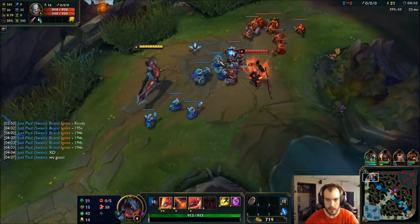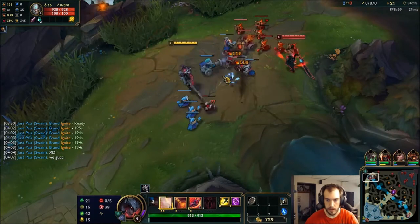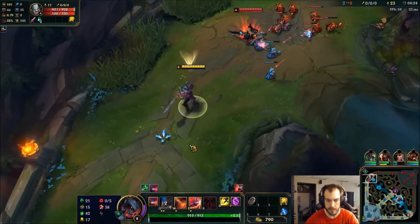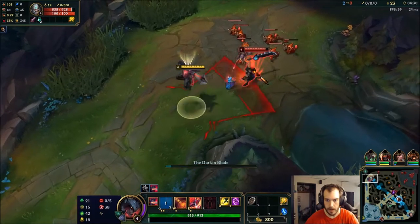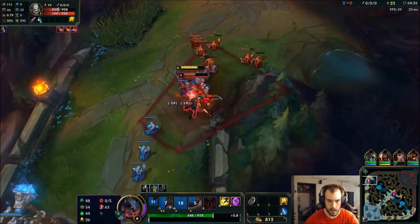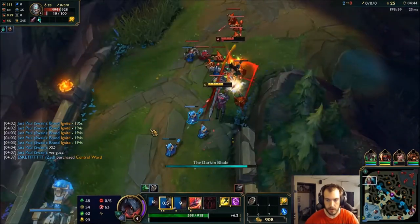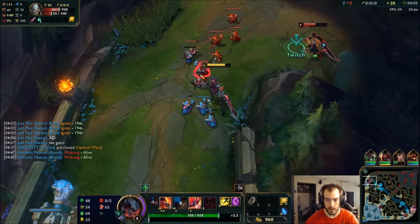I'm just gonna let this shove back and farm with my Q. If he spins in I'll hit it with my final hit. Change direction for the spin — perfect. Want to try and get Grasp procs into a nice little knock up there. Nice little hit, should be stuck in here. I've had some really juicy trades in on him. He tried to heal and he got reduced, so I'm really winning these trades I feel like.